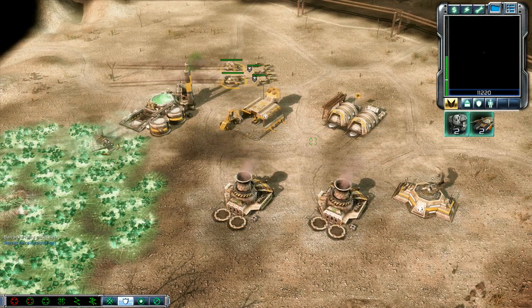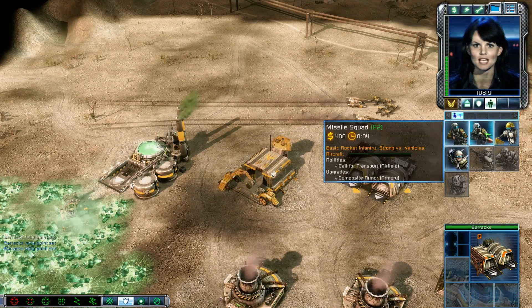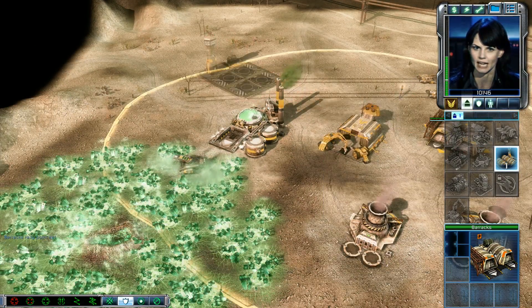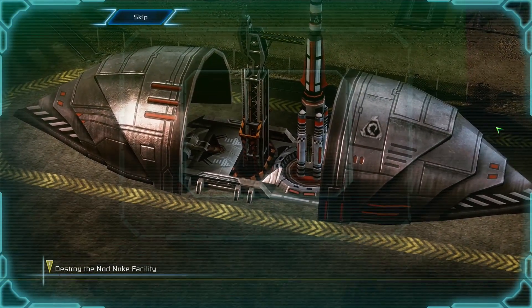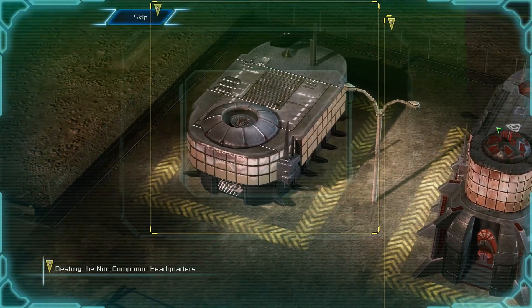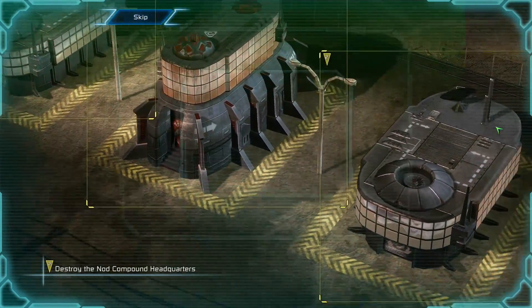Establishing video uplink. Nod's about to unleash another nuclear attack, Commander. You need to disable their launch site quickly, then marshal your forces and take the whole damn facility out. This nuclear facility is a threat to all of GDI. We must destroy it before they can launch another missile. These structures house the Nod headquarters that administrate Nod in this region. Destroy them to end Nod's control of Egypt.